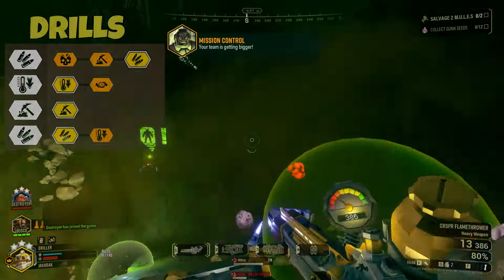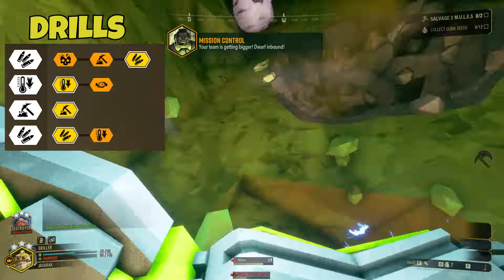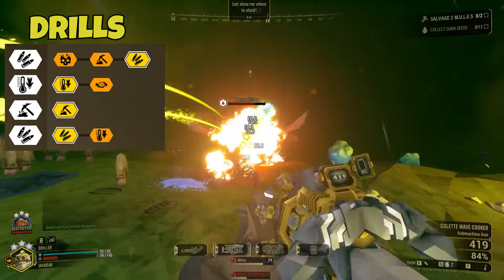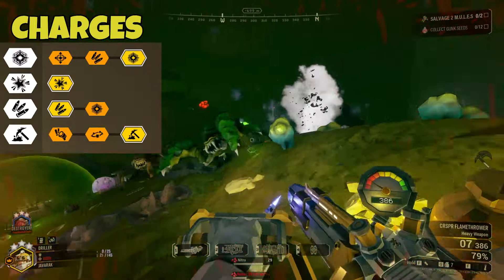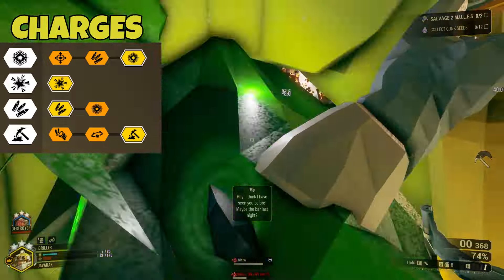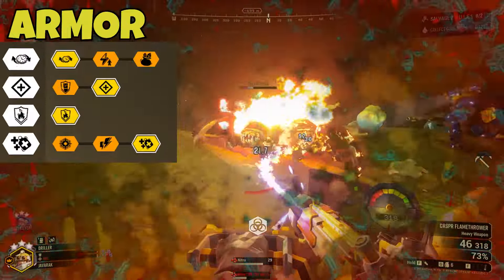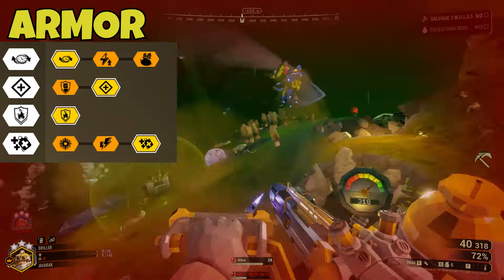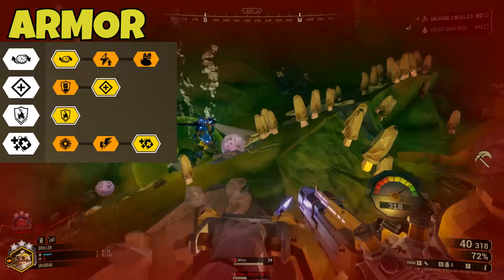Briefly going over the upgrades for the rest of the Driller's equipment: for his Power Drills I went with more ammo in Tiers 1 and 4, and better cooling rate in Tier 2. For the charges, I chose more area damage in Tier 1, more ammo in Tier 3, and a bigger carve diameter in Tier 4. For the armor rig I have the standard setup: Approved Generator in Tier 1, Healthy in Tier 2, and Breathing Room in Tier 4.